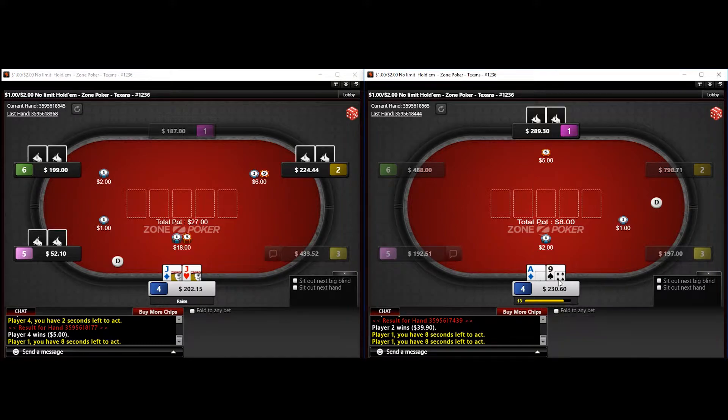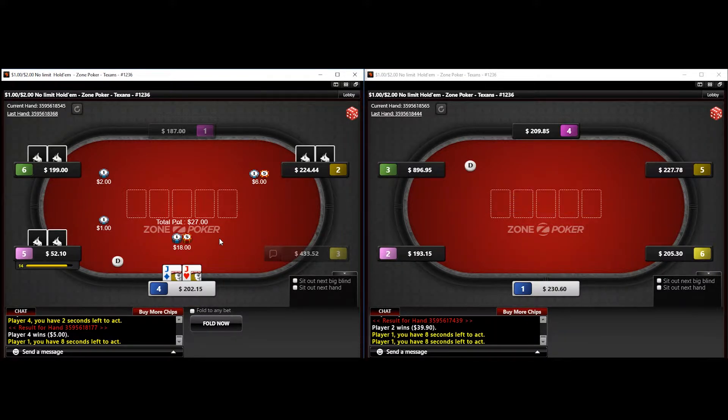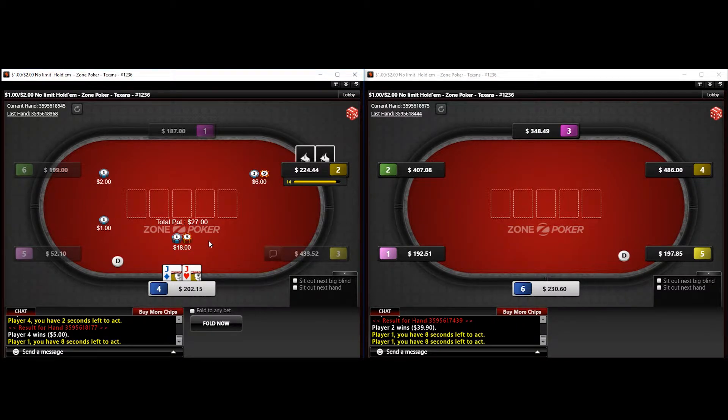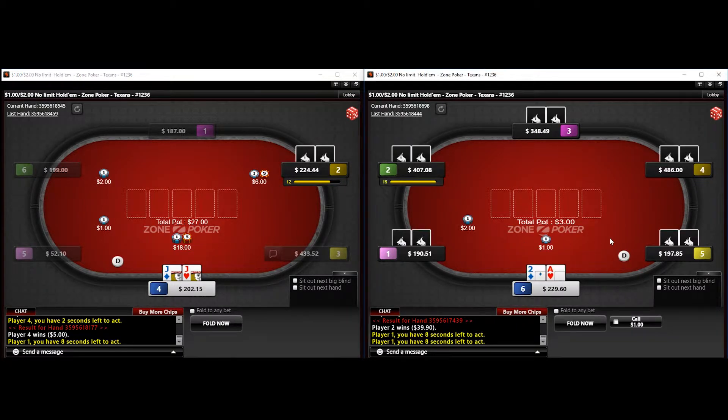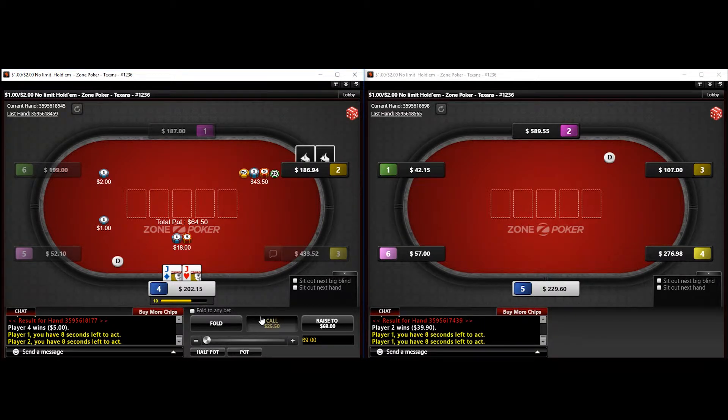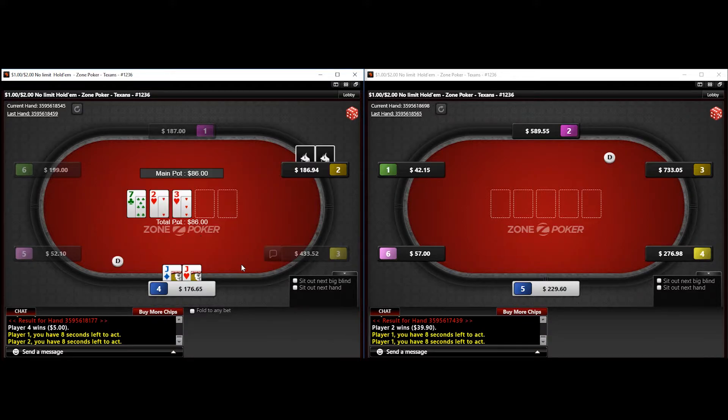On the left table we have Jacks. We 3-bet from the button versus MP open, and MP decides to 4-bet with a smaller size, which I have noticed is generally a bluff. Particularly out of position, they should be using a bigger 4-bet size. I think player 2 makes a big mistake here.